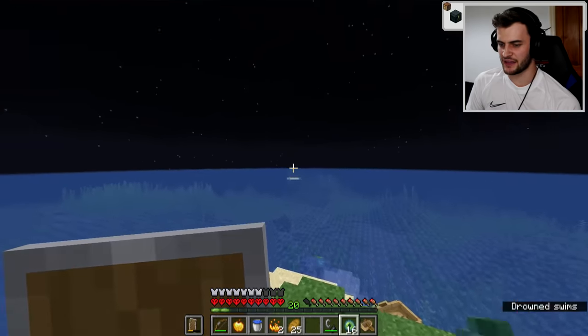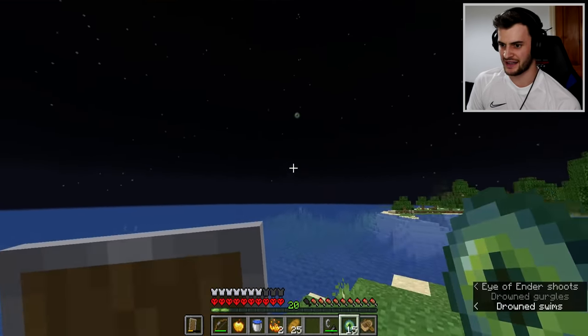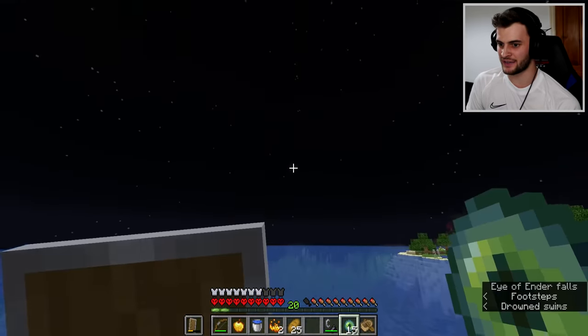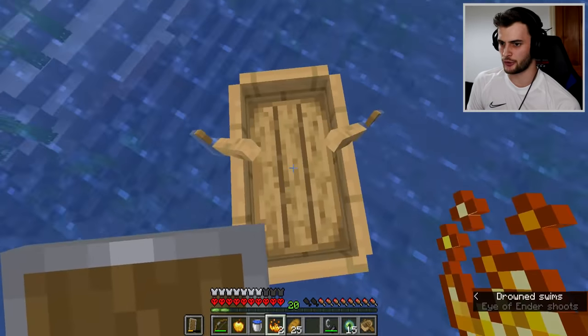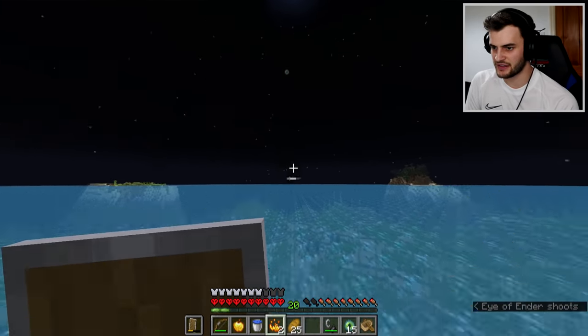We are now by the ocean - let's see if the nearest stronghold is here. It's that way, maybe. It could be underwater although it looks like there's land over there so I'm not too hopeful. Pretty sure I'm gonna have to travel to another area - yeah, it's over spruce. It's no good. Let's throw another eye and see where it takes me. Okay, this is a different stronghold - let's see what's over here.